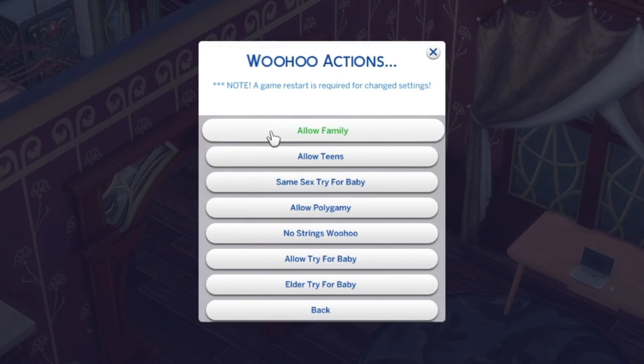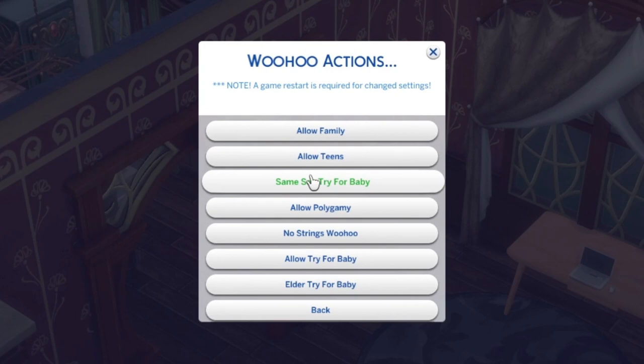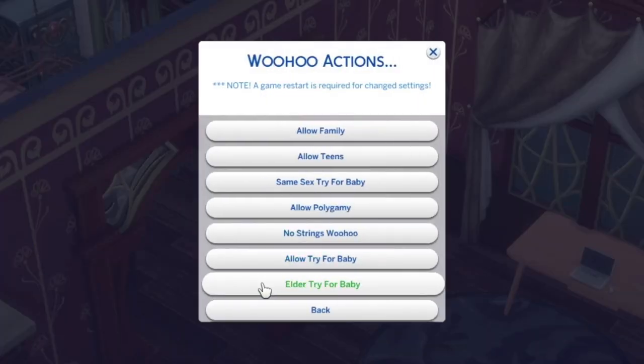Now we're on MC Woohoo. Under woohoo actions: allow family — hell no, we are not having incest in our game. Allow teens — I've got that enabled because I'd like teens to be able to woohoo. Same-sex try for a baby — you can enable that if you want. Allow polygamy — not something I'm really into, but if it's for a story you can. No strings woohoo — if you want a spicier game, why not. Elder try for a baby — absolutely not.